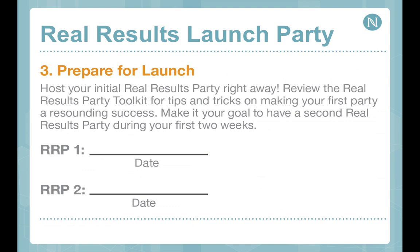First things first is to prepare to launch by hosting your Real Results Launch Party — your grand opening. It's the way you get the word out that you've launched a business. You have a party toolkit in your launch kit or online to give you everything you need. An expert will partner with you either in person or over the phone to help you close your party. Do your Real Results Party right away — the best parties are announced 48 to 72 hours in advance. You really don't need much lead time because either people are available or they're not.